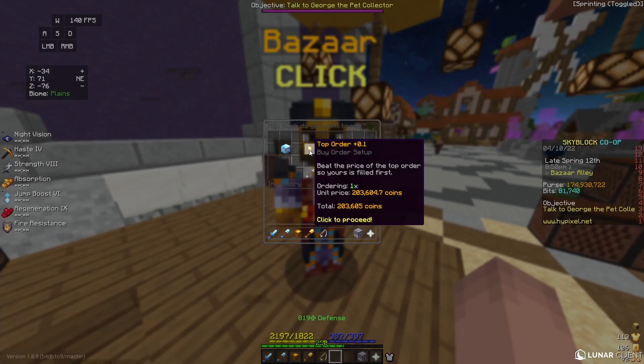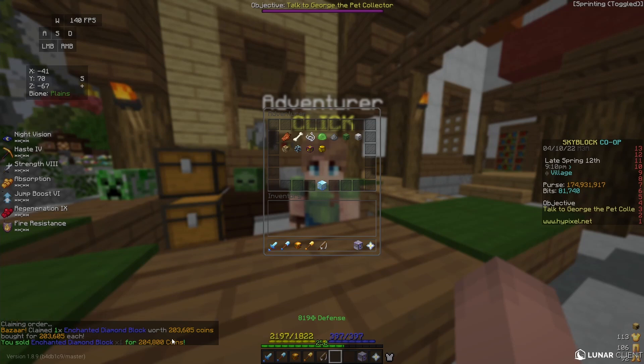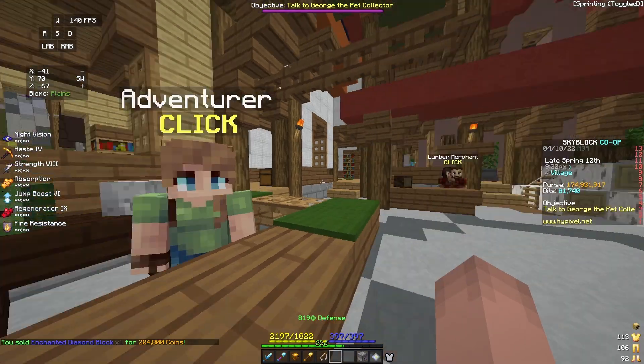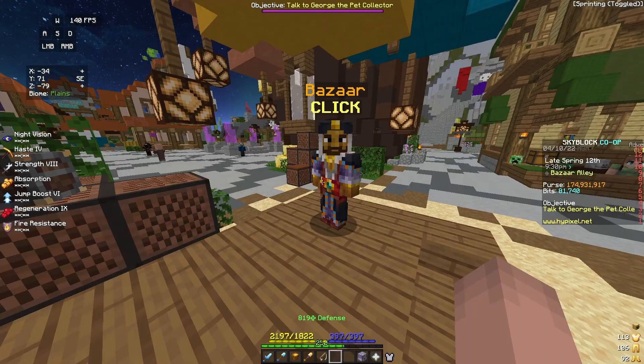To make sure this method works you have to buy enchanted diamond blocks when they are cheaper than 204,800 coins, because that is the sell price to the NPC. Since I bought that one for 203,600 and sold it for 204,800, I made about 1,200 coins profit from that one sell, and will continue to make about 1,200 coins profit per block I flip.